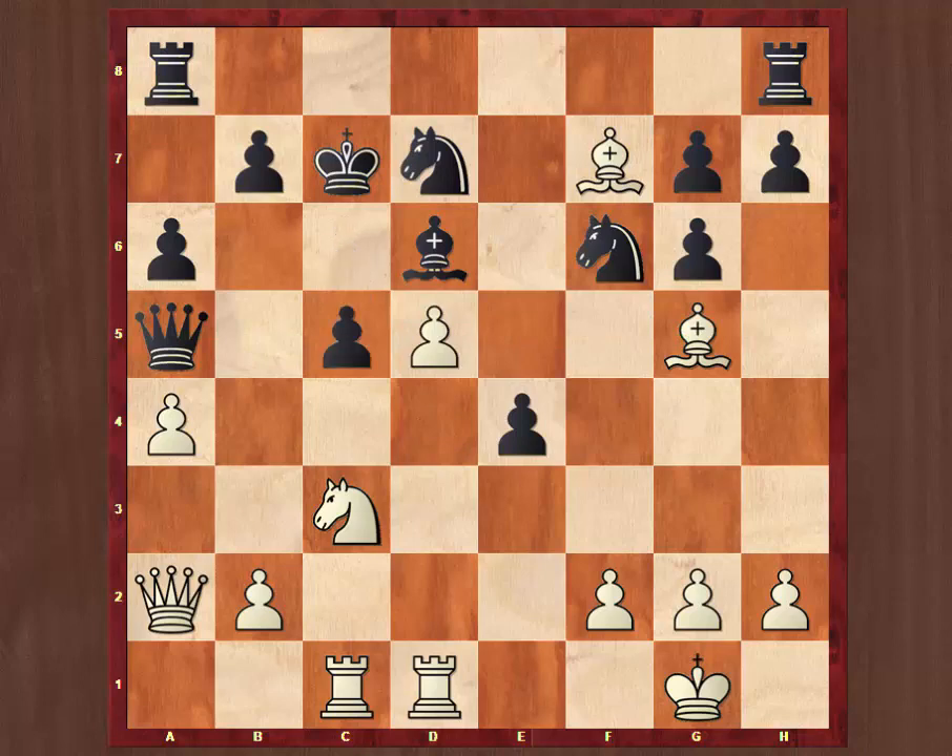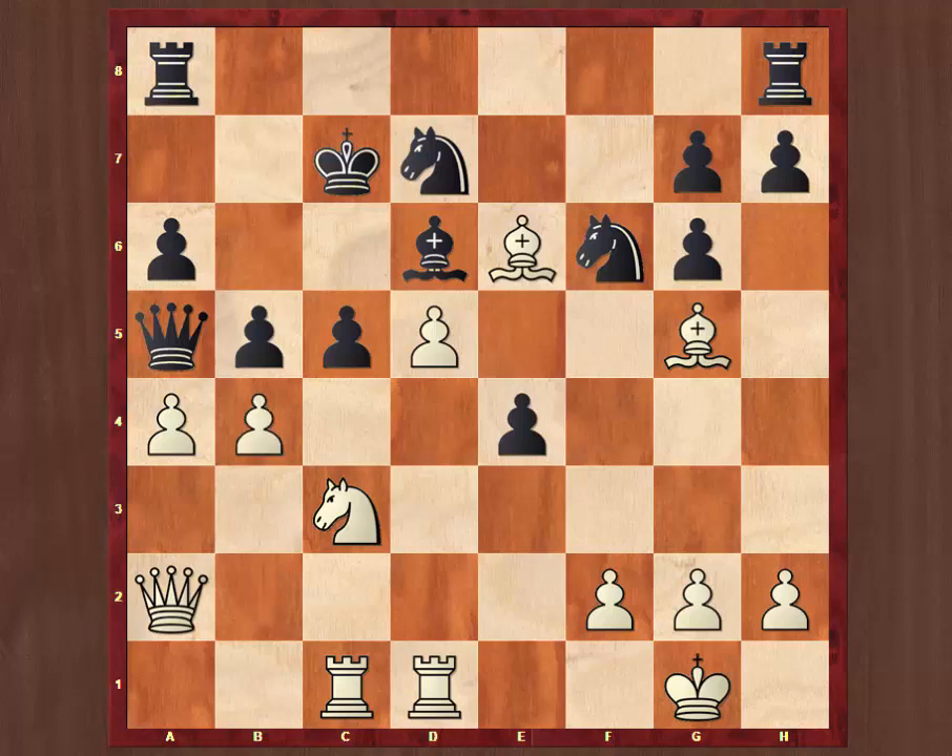Black blocks with c5. And now the bishop comes to e6, just setting up threats in the long term. Then b5. And now a really splendid move by Pete Wells: b4. It was coming to that anyway — I'm not sure black could have stopped it. Nevertheless, it's a very, very attractive move.